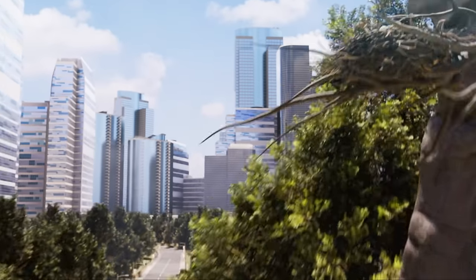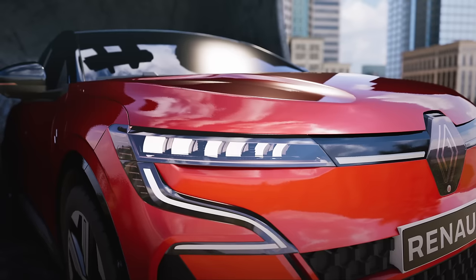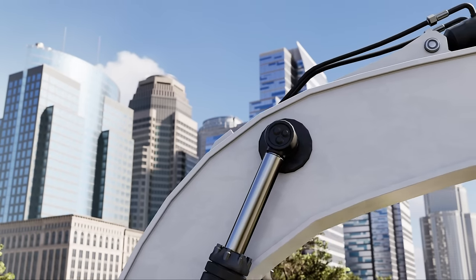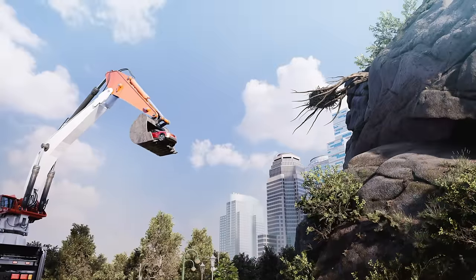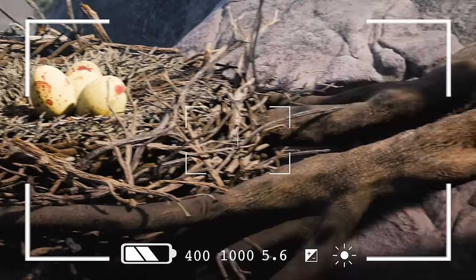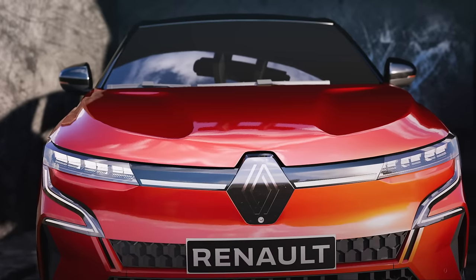'Look, it's a nest!' Mason asks: 'Can you get me up any higher, sis? I don't want to touch the nest, but I'd love to get a picture.' Kayla replies: 'That's as high as I can get you, bro.' Then Mason notices something alarming: 'Uh-oh, Kayla — there's a crack in one of the branches supporting that nest.'